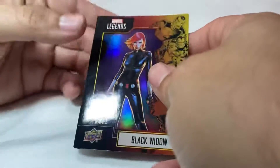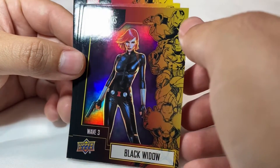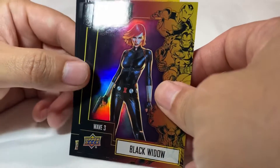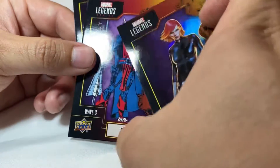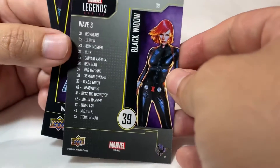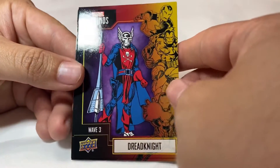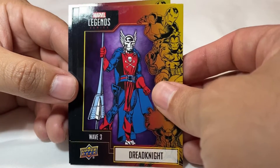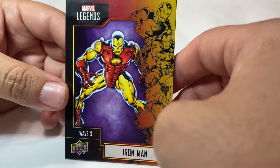Let's go ahead and open these guys and see what we got. Out of the first pack we got ourselves a Black Widow foil — looking pretty sweet. You can see all the heroes on the side, and they've got Iron Man represented. This is Wave 3, the hero ones. Black Widow foil — very nice. Let's take a look at the back. We also got Red Knight; don't really know much about this guy but he still looks pretty sweet.